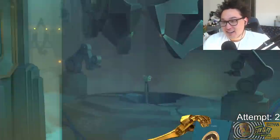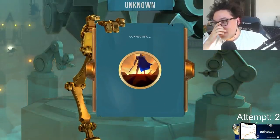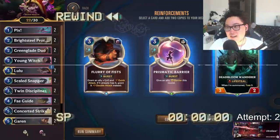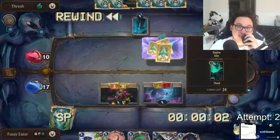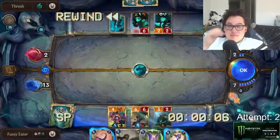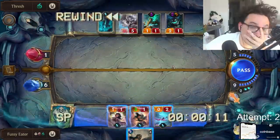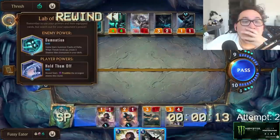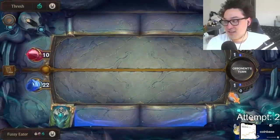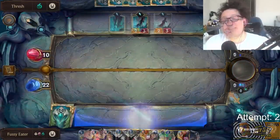We get to go again. We're able to rewind, turn back the clocks, and start against Thresh again as if nothing happened. And I love this — this is why I love challenge runs, because especially with hyper-difficult ones like this, they force you to exploit the enemy AI as well as some absolutely fringe game mechanics just to have a chance. We start our effective third match against Thresh, back to 22 health and armed with new knowledge.